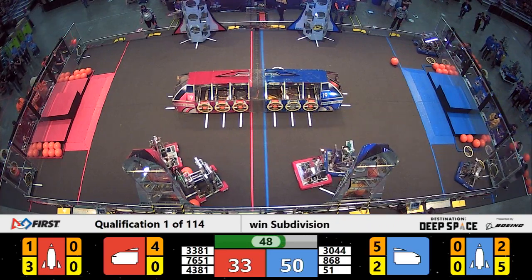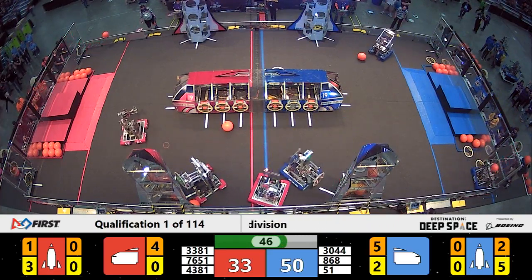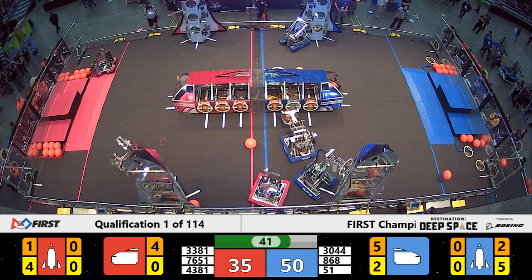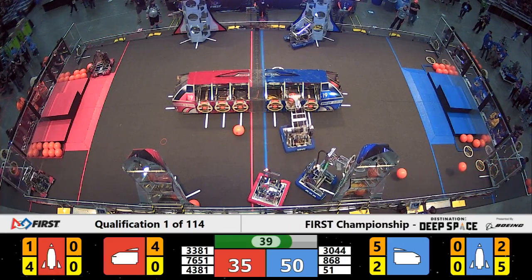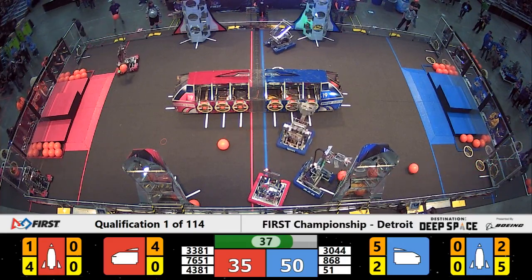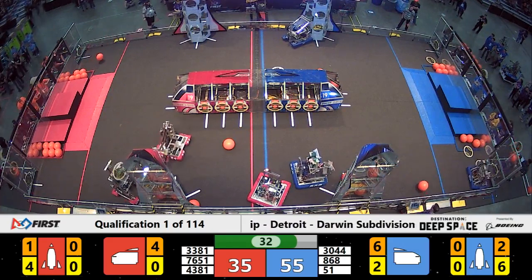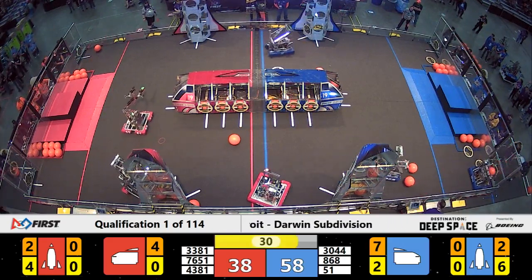Less than a minute remaining — 47 to 33, blue Alliance still has the lead, red Alliance working to narrow the gap. Action now on the near side of the field as two red Alliance robots attach hatch panels to the near side red Alliance rocket ship. 40 seconds remaining, 50 to 35, blue Alliance working to extend their lead. Cargo now being loaded into the near side of the blue Alliance cargo ship.